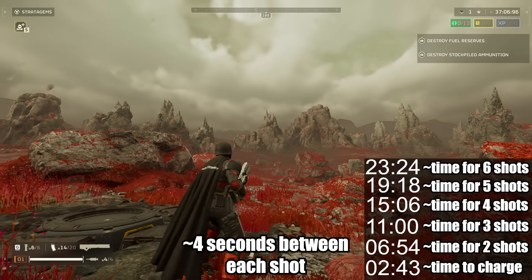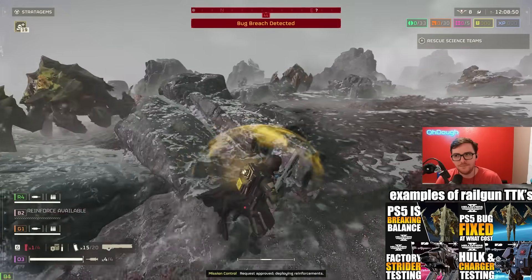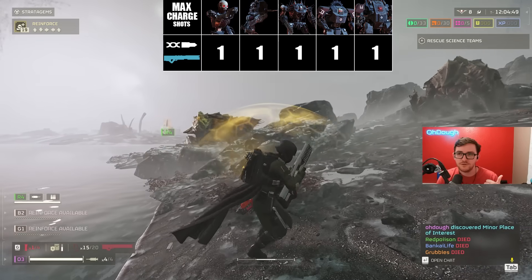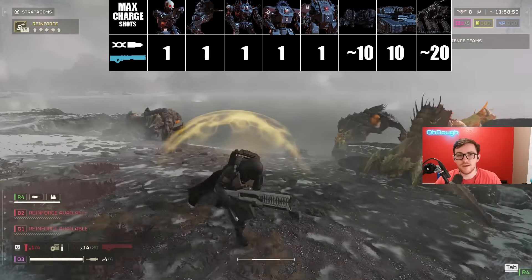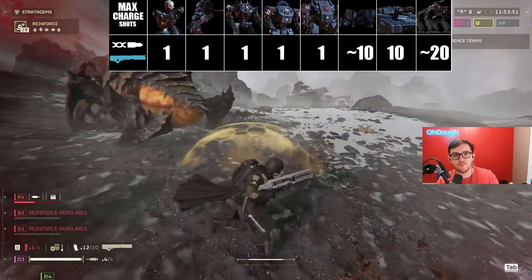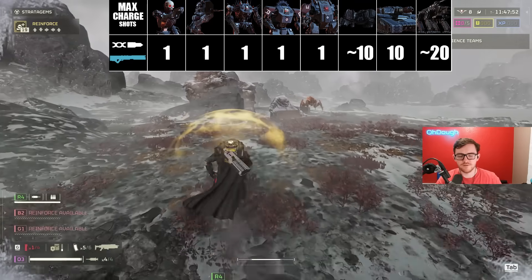I think five shots would be a good benchmark to kill bile titans, but right now it's 10 to 20 - just saying. So why is the railgun bad? Well, the only thing it does well is kill devastators, marauders/berserkers, the gausser chainsaws, and hulks in one shot. For hulks, you don't have to charge to max - go slightly above safe, shoot them in the red visor, one tap and they're done. That's good, and that's where it stops for the automatons.